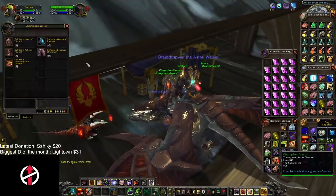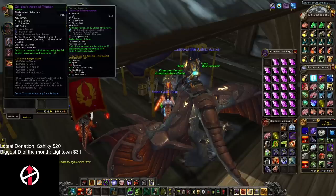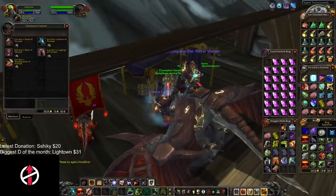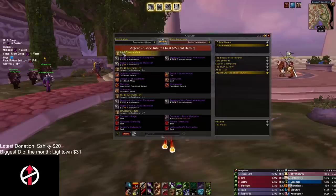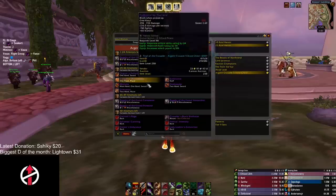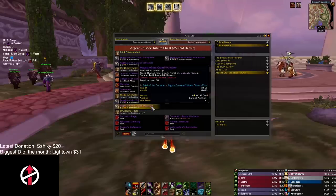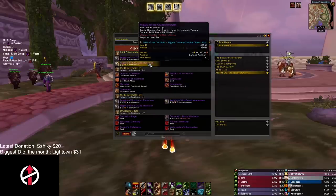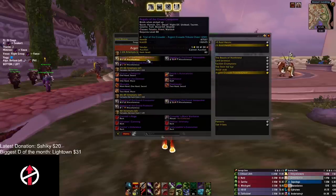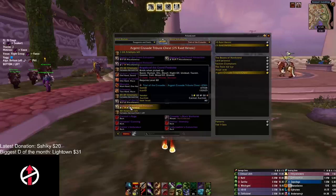The 258 item level tier is the highest possible and can only be acquired from the 25-man heroic tribute chest. With at least one attempt remaining when you kill Anub you get two tokens; with at least 45 attempts remaining you get an additional two, giving four 258 tokens total. These tokens drop as Conqueror, Vanquisher, or Protector tokens — not universal like the Trophy of the Crusade.